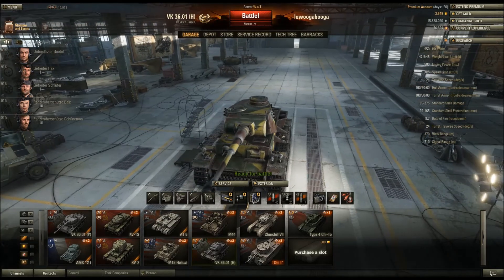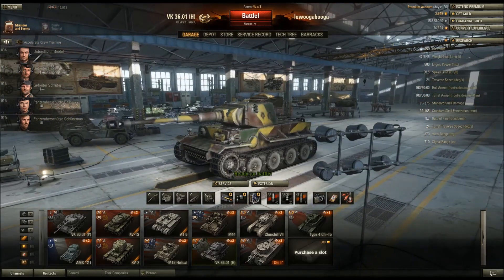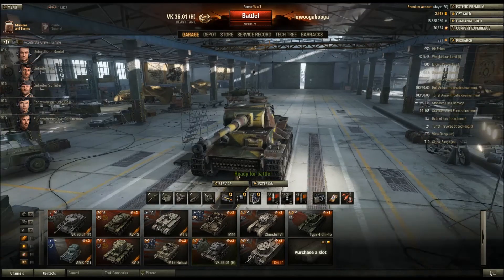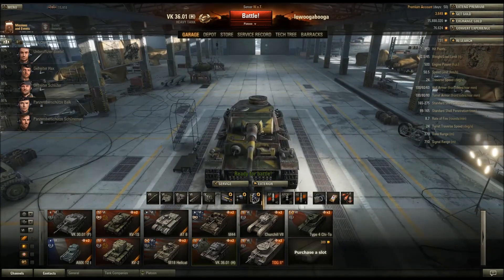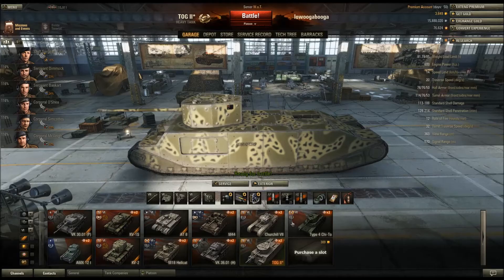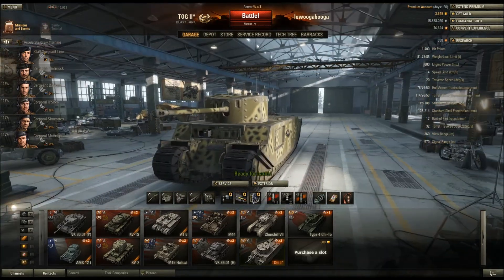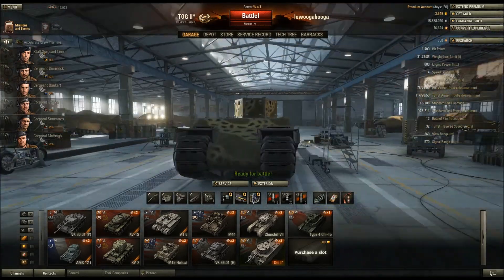On the VK-36 it might be able to actually survive the HE - doubt it, but it might. Maybe if I hit the weak points - I don't know where all the weak points really are, other than front freight, lower glacis, cupola. Sides are pretty weak. The TOG is in a different sort of category - it's just a health sponge that waddles along, but TOG is a lovely machine.